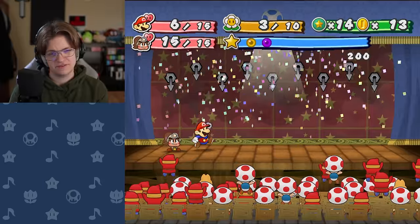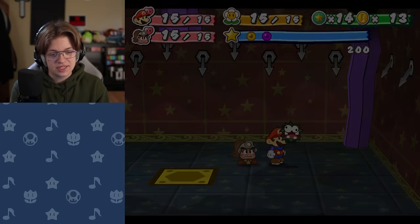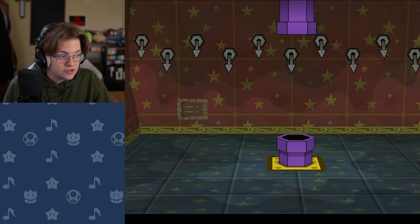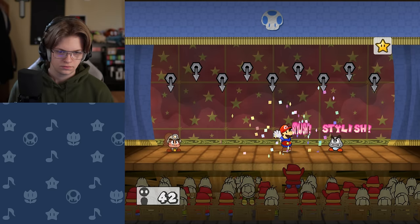I'm thinking FP for this level, then HP for the next one. Getting more Multibonks would be very good. Dried shrimp. See, this is why Item Hog is good — those little bits of health every floor will add up and become useful. Just a single little dude, and he's literally gonna die. You know what? I'm gonna Super Guard him. Save my FP. He's not that strong.